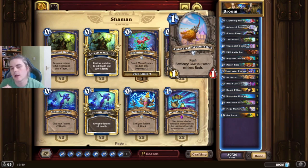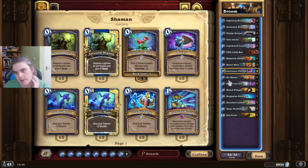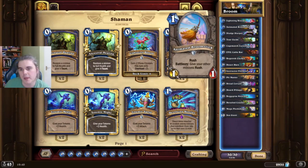Broomstick is a very, very good card for once you've swung the weapon. You can go Knuckles on 5, Desert Hare, Evolve, and then Broomstick. You're probably going to wipe the opponent's board, be very far ahead, value trade everything, and probably win the game from there.